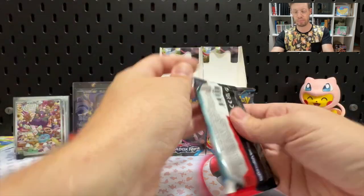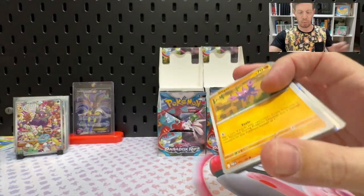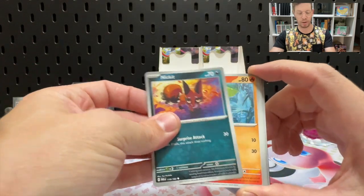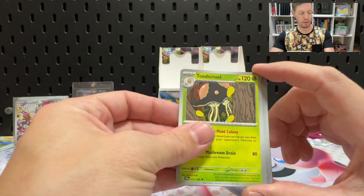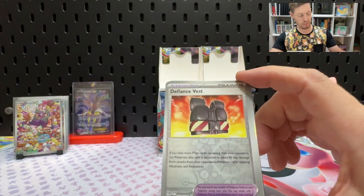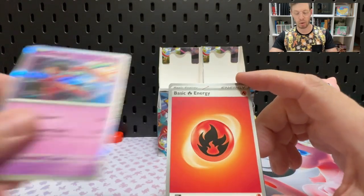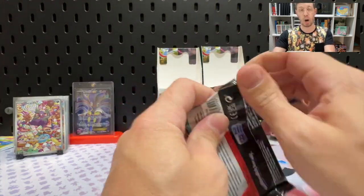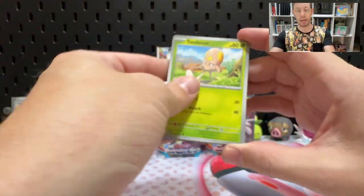We're down to two bundles remaining. We're doing okay — pretty happy with the progress. We haven't had any duplicate secret rares except for the Mela in one video. And we're also pulling quite a few reverse holos that we need. So we should make a good dent — it'd be really nice to get over 50% completion on this set by the end of the video.